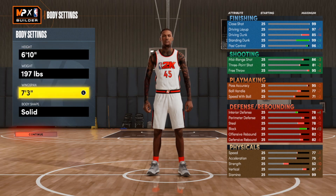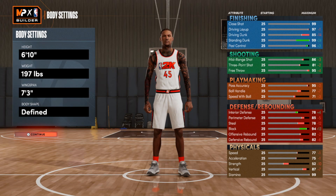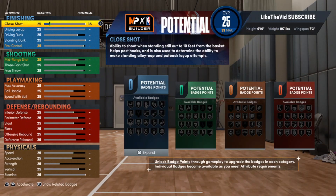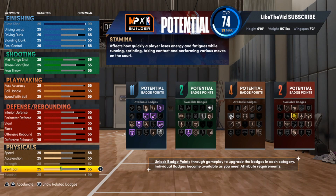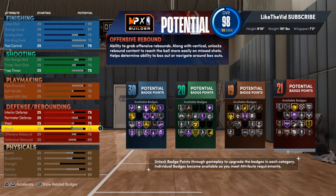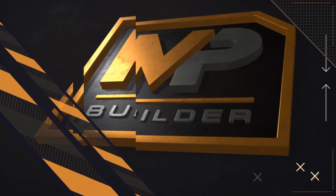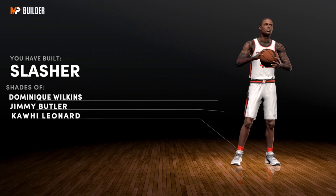Take the height up to 6'10" and take the weight down to 197. Leave the wingspan where it is. Take the body shape and put it on Defined — make sure you follow all the steps exactly. Hit Continue and max the build out again. I know it's a long process but trust me it's worth it — you can get a godly type build. In this case we're going for a KD type build.